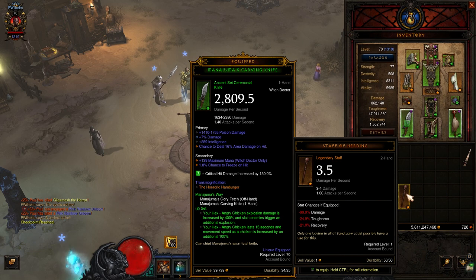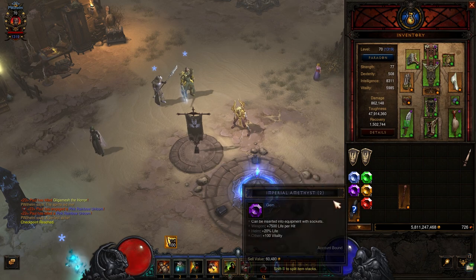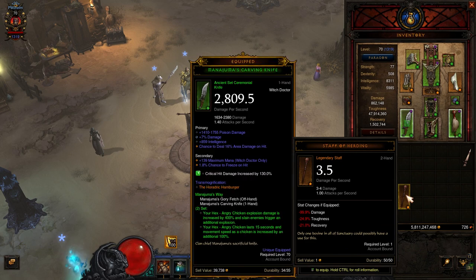Either way, if you get into one of those maps then this hamburger will maybe drop because it doesn't have a 100% drop chance. So if you don't have the Staff of Herding I will put a link at the end of this video so you can get it, because it's the best way to get the Rhetoric Hamburger.